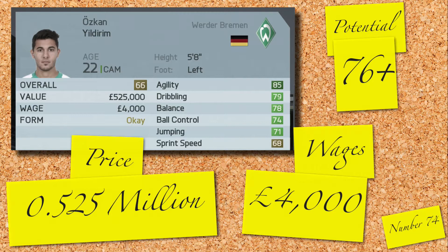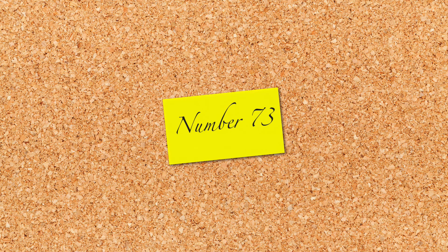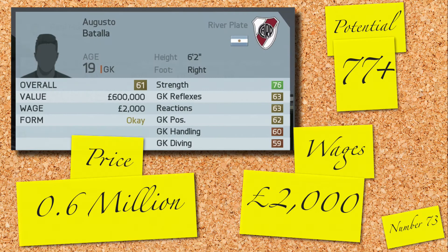Argentina is the country of origin of the 73rd player — Augusto Batala. He's a keeper, 61 rated, 6 foot 2, and he's also got noticeably good strength — just a hidden trait for some keepers. Either way, 0.6 million is his price and 2,000 a week is his wage. You've got a new keeper.